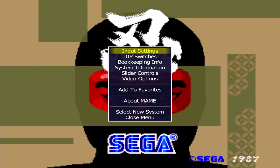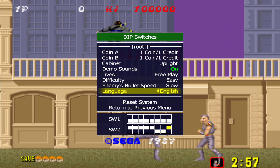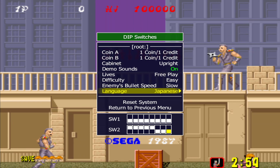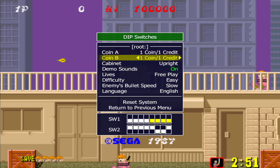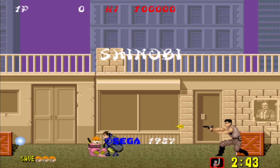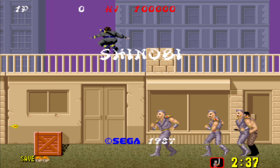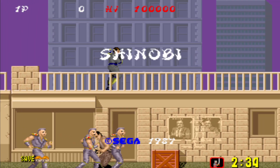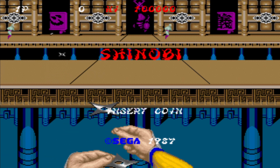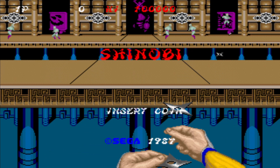Let me go into the dip switches — I have it set on free play and easy. You can change the enemy's bullet speed and the language. But setting it on easy doesn't make it easy. It just doesn't. If you set it on the hardest difficulty, you might as well just put the controller down, because it's just bullshit.